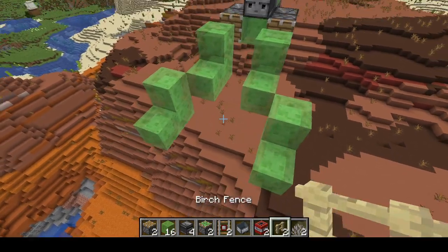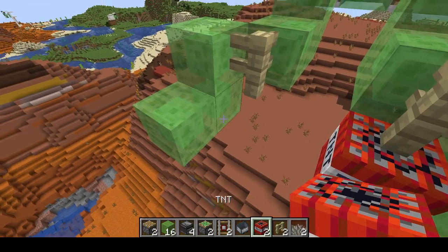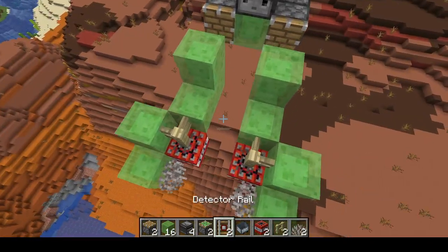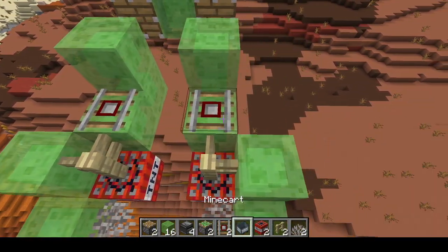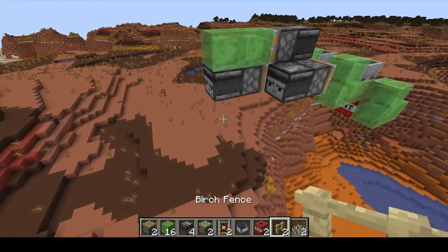Next, place two fence posts there, your two TNTs, and your two dead fire coral fans — or any coral fan you've got. Finally, place two detector rails and your two minecarts. And there's your TNT bomber.